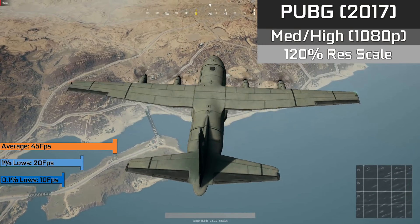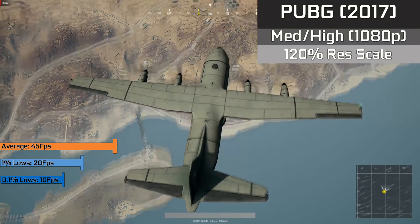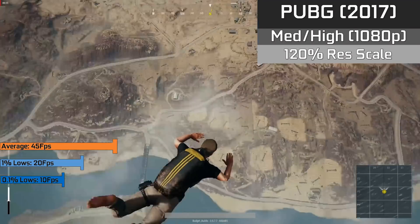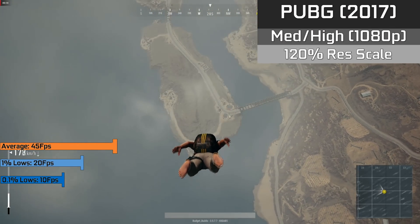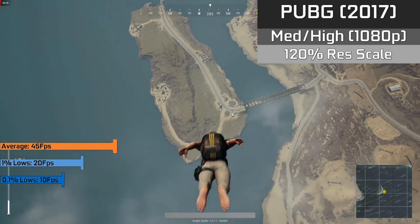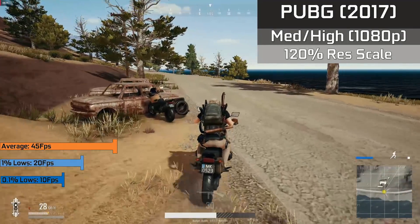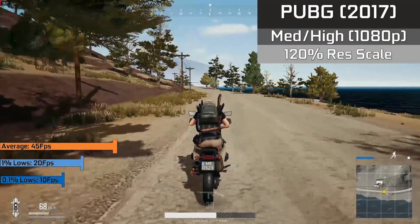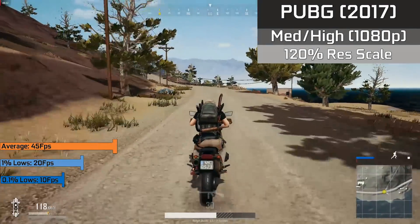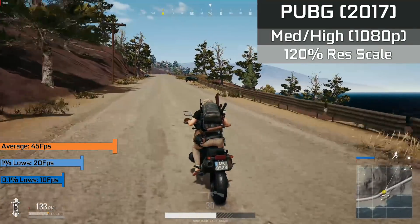In PlayerUnknown's Battlegrounds, with medium and high settings enabled in 1080p with 120% resolution scaling, we saw an average of 45 FPS. You do have to factor in that this contains the airplane segment, which is very demanding for pretty much every CPU. When you're actually on the ground, it would hover from 50 to 60 FPS. The game can utilise up to 6 threads apparently, but mainly prefers to use just 4, which meant the CPU was utilised 100% the entirety of the time playing.